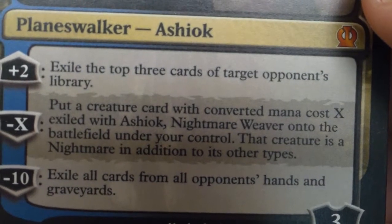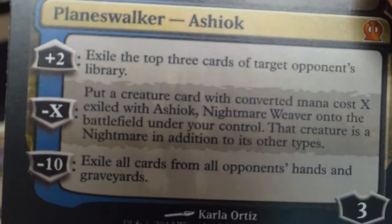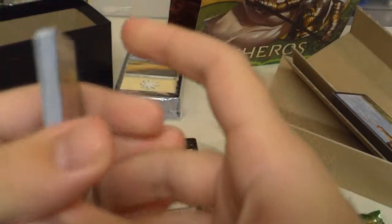We have only three more packs, and hopefully we'll be able to pull some sort of mythic or something else interesting. Another soldier token, upside-down land, and Ashiok, Nightmare Weaver is our mythic — a three loyalty, three-drop planeswalker. For two loyalty points, exile the top three cards of the opponent's library. For negative X, put a creature card with converted mana cost X exiled with Ashiok onto the battlefield under your control — that creature is a nightmare in addition to its other types. And for negative 10, exile all cards from the opponent's hand and graveyard. Pretty awesome card if you're running black-blue — works well with the Dimir decks. For those who don't know, Dimir is black-blue. Then another soldier token and our next rare is another Swan Song — getting a lot of the same rares from this fat pack.